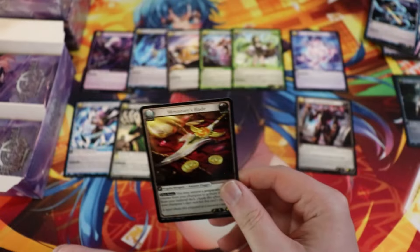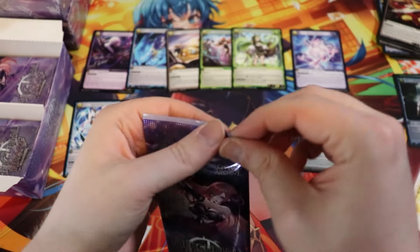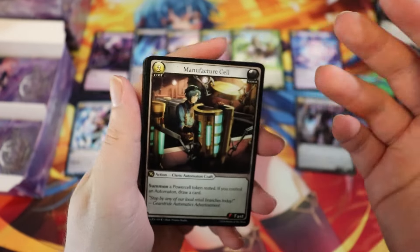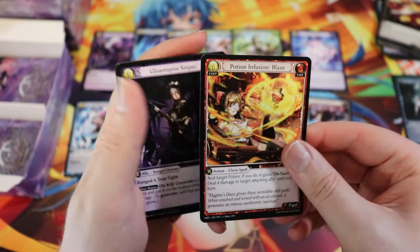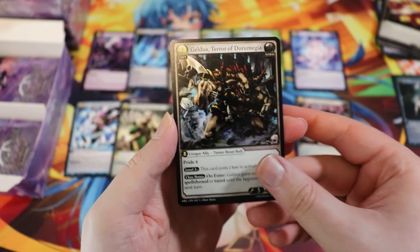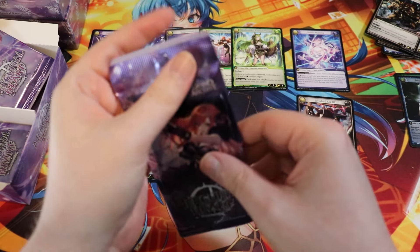Mercenary's Blade is actually like an assassin staple — you need one of those for all your assassin decks. It's super good, at least any assassin deck that's making prep counters to any degree. Gloom Spire Sniper. We have a good old big Chungus.